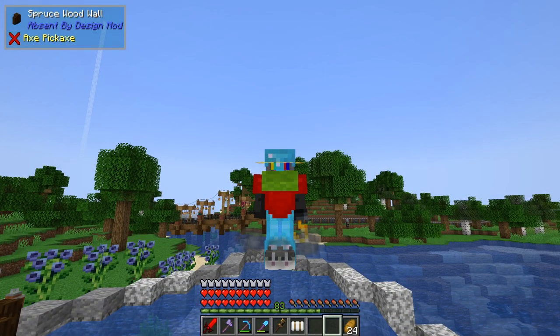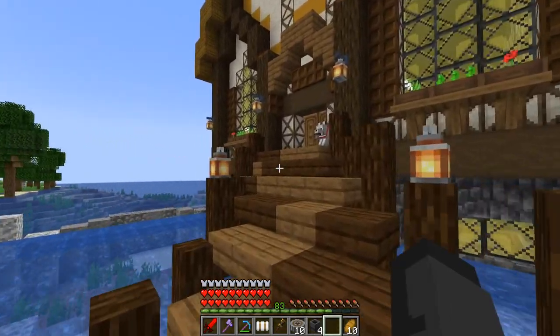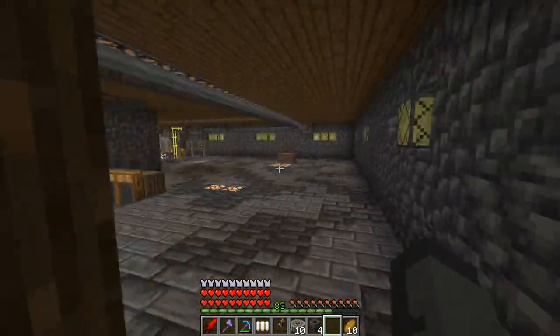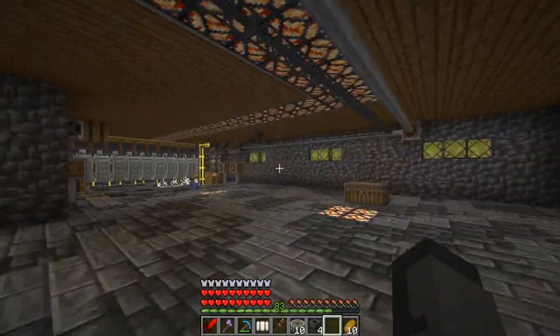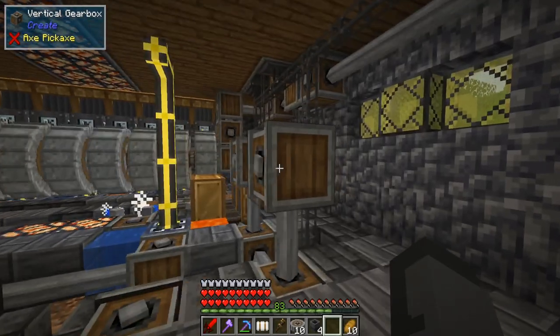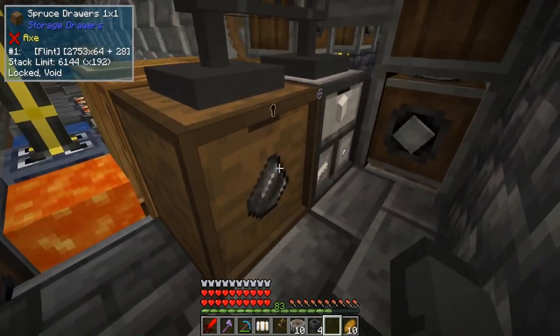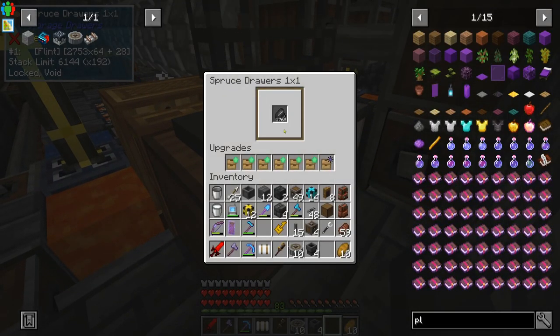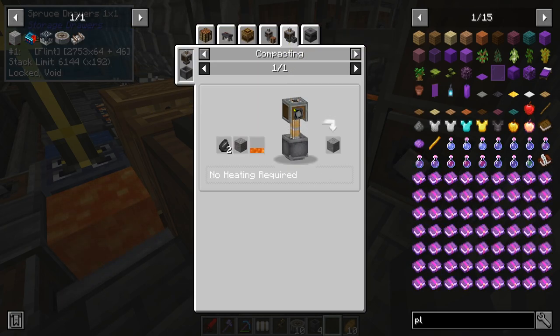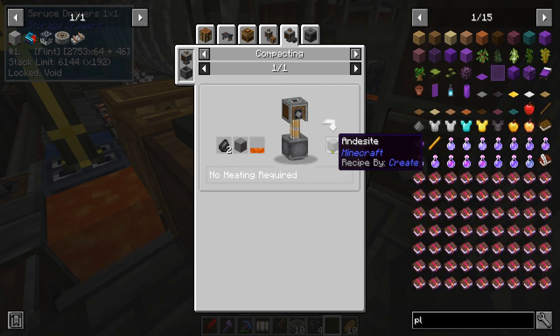One of the first things I want to automate using Create inside this barn is andesite — you use a lot of it when messing with the Create mod. If you remember our iron factory from a couple episodes ago, we had a byproduct from there which was flint. We now have a metric ton of flint, and we're going to use that in the process of making andesite. The recipe: use the compactor with lava, gravel, and two flint — you get a piece of andesite.